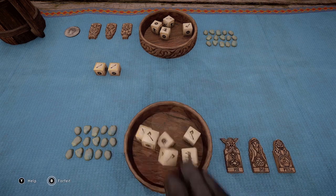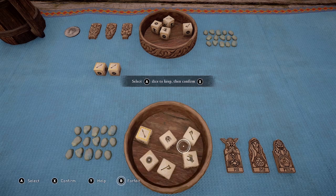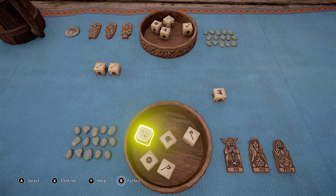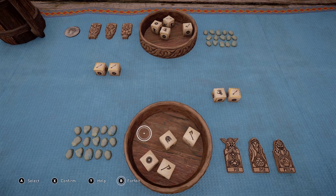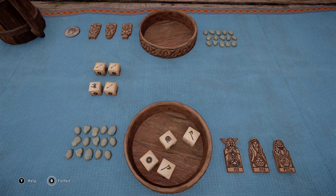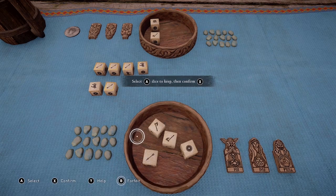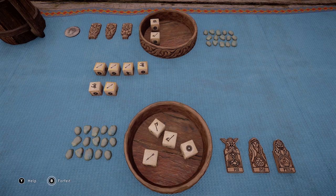So in the first roll, I'm going to select the dice with the hand on it, and the arrow that has the red border around it. The core of the strategy is: whenever you roll a hand or a dice with a red border around it, you want to keep that.